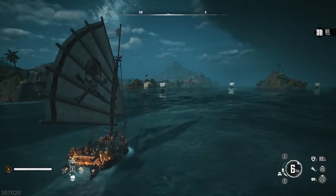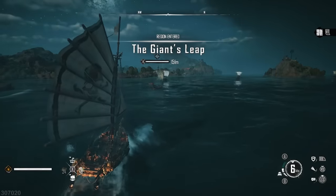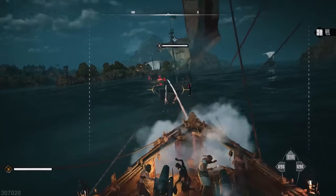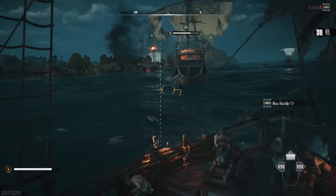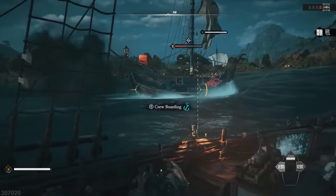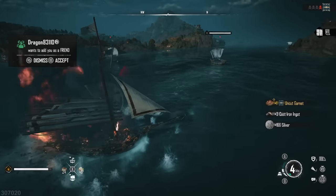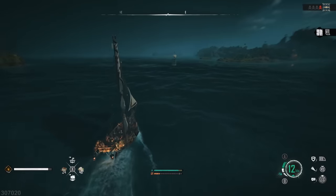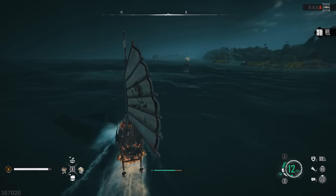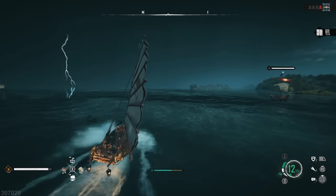Next up: in combat, make sure you are using your different angles. If we use the spyglass on a broadsider carrying uncut garnet, cast iron ingots and silver, then go into firing mode, you'll see the dotted lines. Firing now uses my front weapon, but if I turn around a little bit I can use the weapon at the side. Making sure you're getting the different angles lets you use more of your weapons, dealing a lot higher damage. Your front weapon might be the most powerful, but using your sides — cannons as well as front ones — means you're going to be dealing a lot more damage.